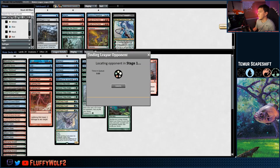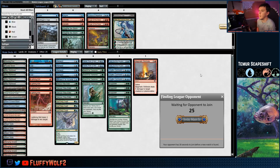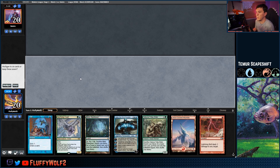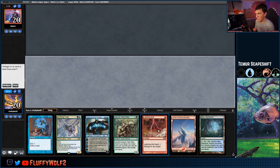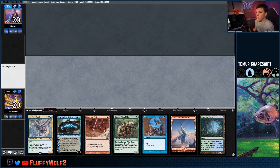Alright, let us find an opponent. Playing some Teamer Rug Scapeshift in Modern — it was my first deck I played in Modern, so we'll see if we can remember how we played it back many years ago. Won the die roll, let's play first. Hand looks reasonable, I think we can keep this. We'll probably fetch a Shock land, go Opt, and then secure a Tribe Elder.